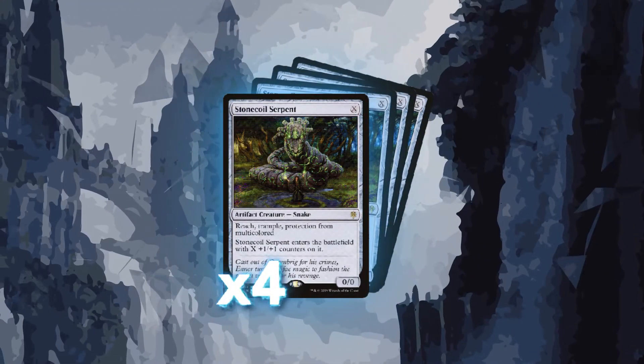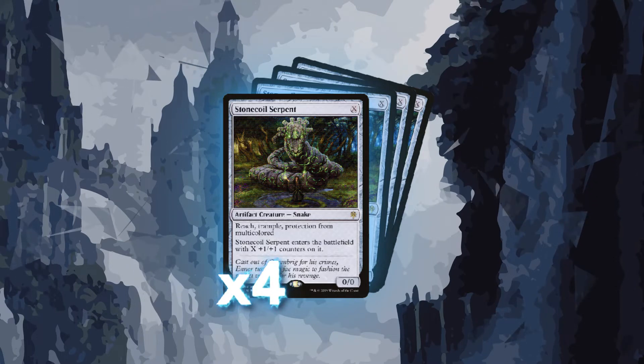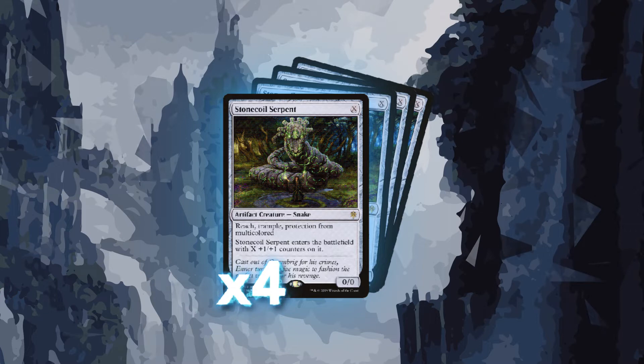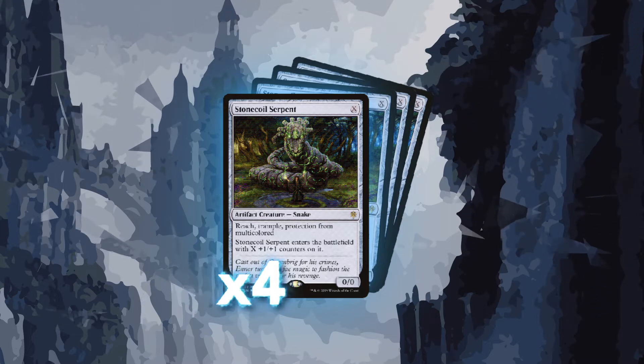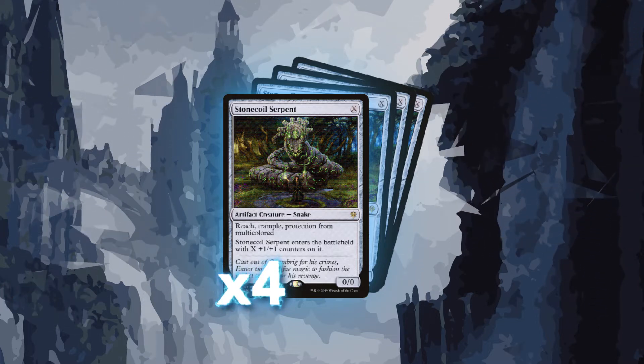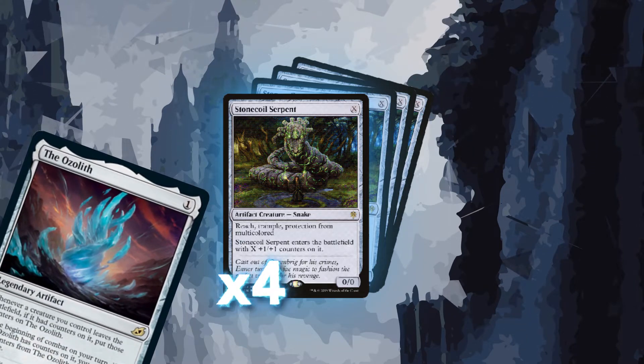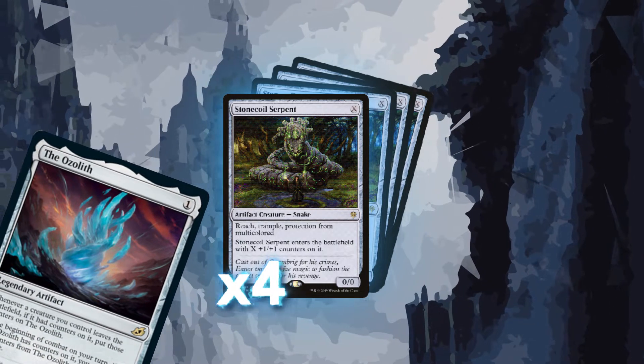These cards were made for each other. So what other counter synergies or amass synergies can we run in this deck? We are running a full playset of Stonecoil Serpent. The glorious thing about Stonecoil Serpent is that it just stonewalls certain deck archetypes. It comes in with its own counters, has reach and trample, protection from multicolor, and we eventually make it gigantic if we need to with the Ozolith. There is almost no downside to playing it in this list.